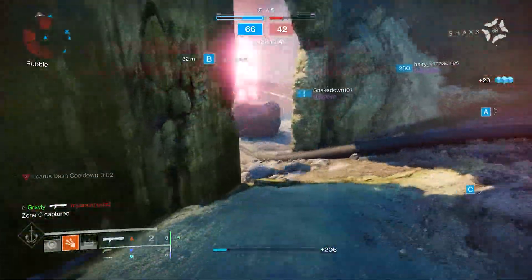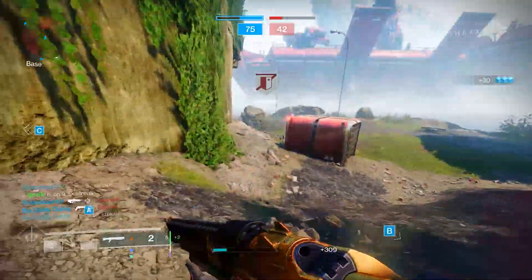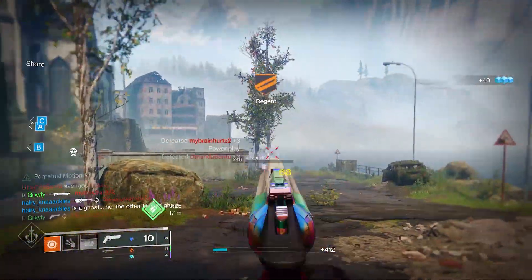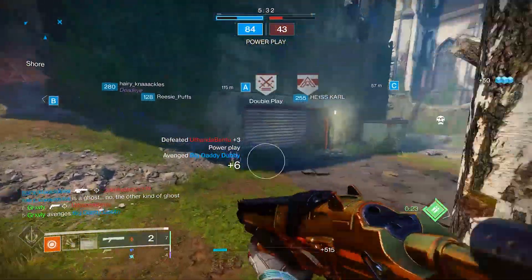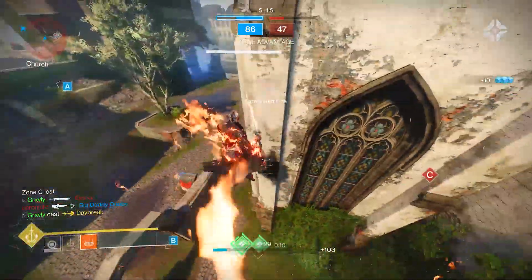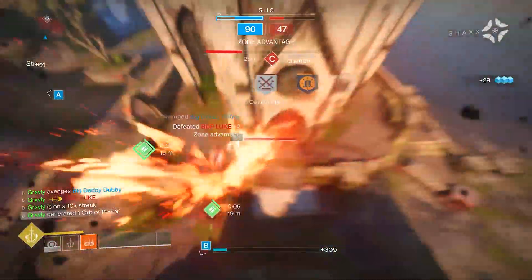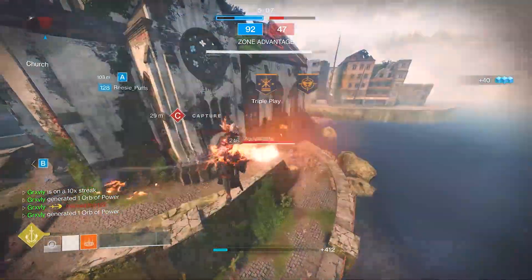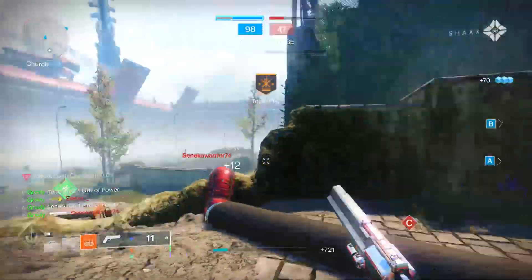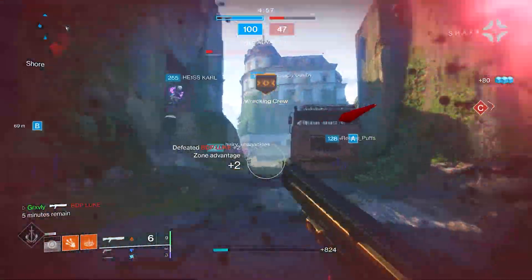We're gonna Icarus into here. Unfortunately, I got the slow dash animation. Did we both try to Eager Edge there or something? I am really confused as to what happened. One tap on that guy, actually. Sword that guy right there - perfect. And I'm in a really bad spot, so I kind of have to pop my super, otherwise I'm dead here. We're gonna hit that guy with the Dawnblade midair - perfect. Two players in the back over here - that was a really good Dawnblade. There's another player right here, we're gonna shotgun him. Not even close to a seventh column, bro.